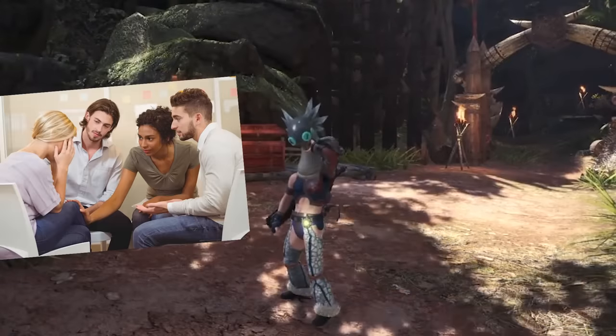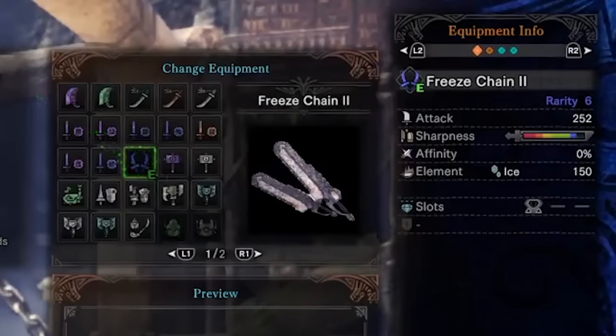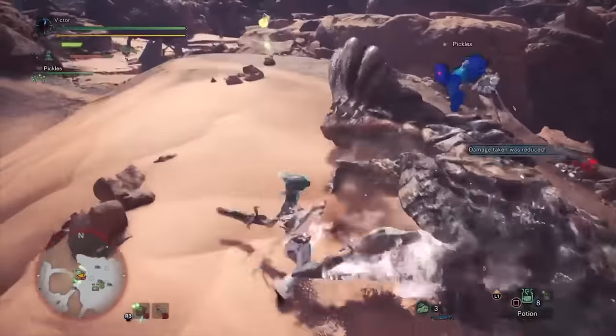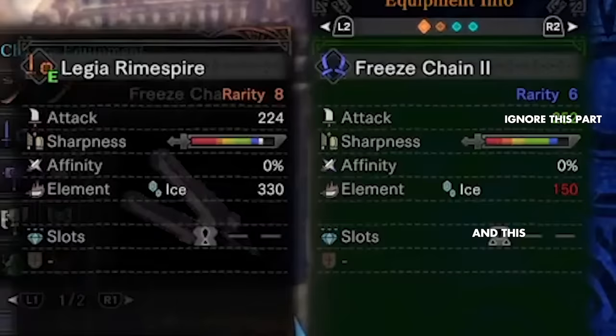And then your family gets concerned asking you if you're back on dash juice. The dual blades are puny weapons that have among the lowest damage per hit, but fortunately they hit frequently, which allows you to take advantage of monster's elemental weaknesses — except you won't do it nearly as well as the sword and shield, as the dual blades are inferior in every way.